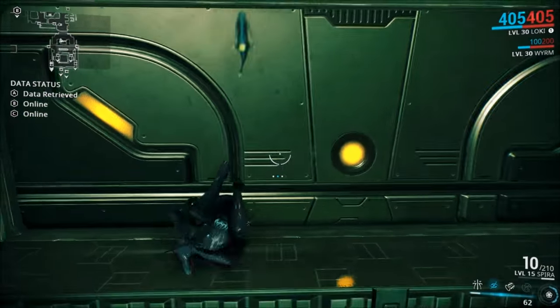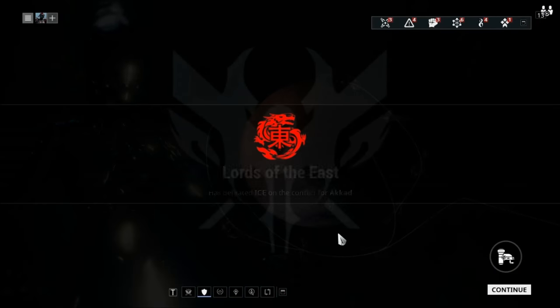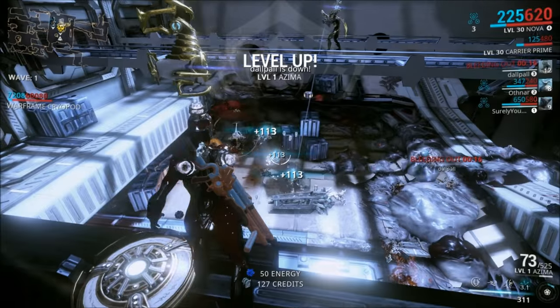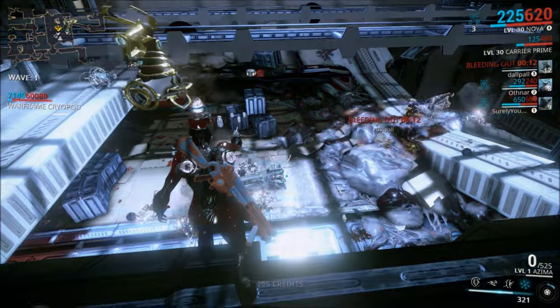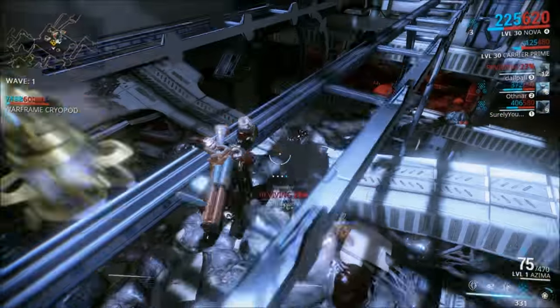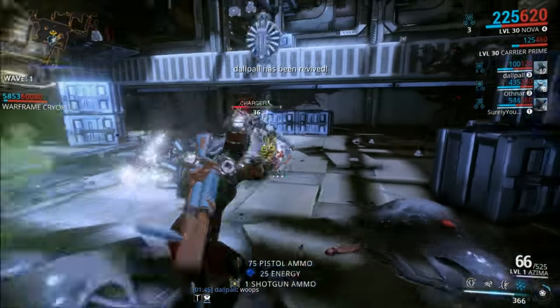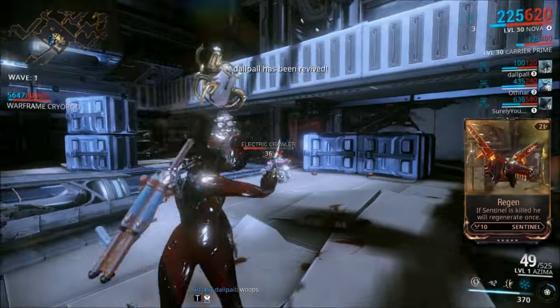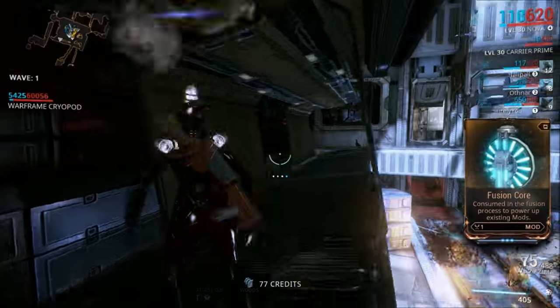Next up is a method that I've heard from a few places, but I'll credit Tactical Potato on this, as that's the first place I heard of this node. The node is Cad, located on Eris. This is an infested defense mission with a very small map, making shared XP incredibly easy to acquire. If you bring a speed Nova with you, you'll be able to complete this mission even faster, and I highly recommend having one on your squad. On the positives, you can get some decently fast experience — I got a weapon from unranked to about rank 22 in 20 waves of this.